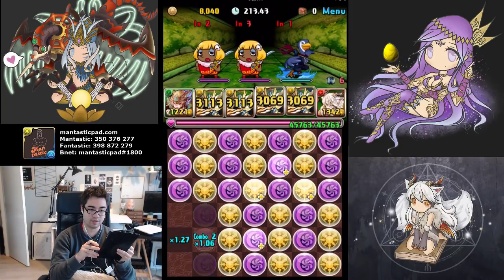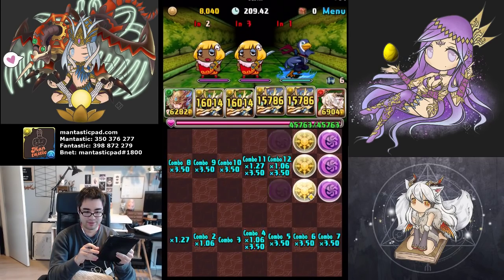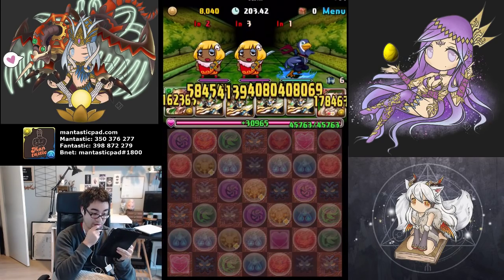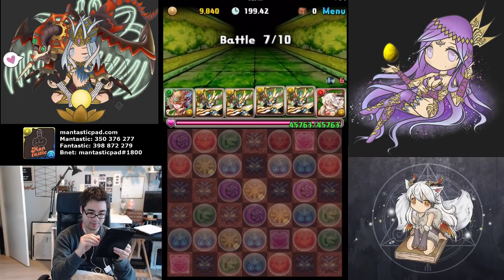Good. Bi-color solve. So if they take away red or yellow on the next floor, I'm going to lose. I'm just going to pray that it doesn't take away red or yellow, because this is a really good-looking run. Just please don't take away red or yellow.